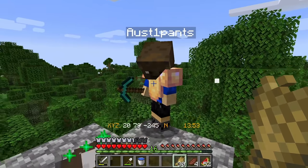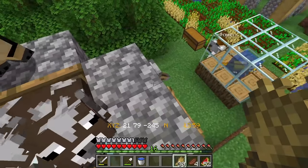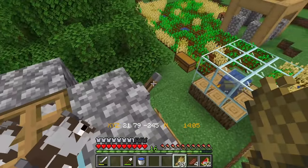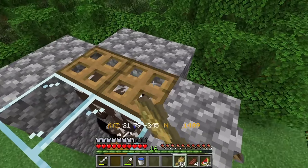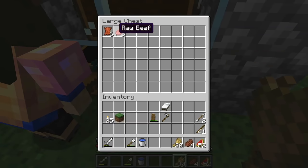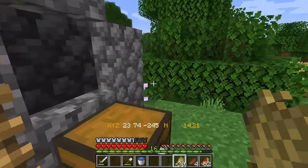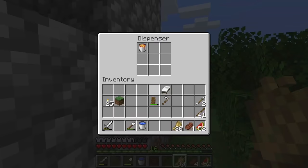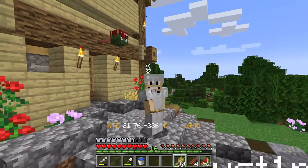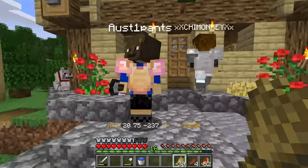I'm just feeding our cows — we have a lot of cows. This is our new little cow farm. See how some of them are dying? They come down here, the babies come down here, and then we get beef and leather. When the cows grow up, we have a button down here with some lava that cooks the beef. Anyway, welcome back to another video!